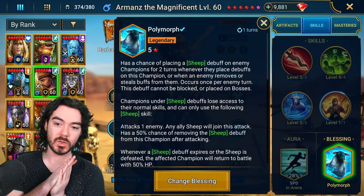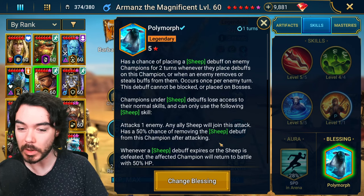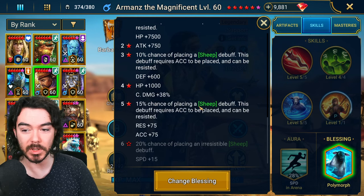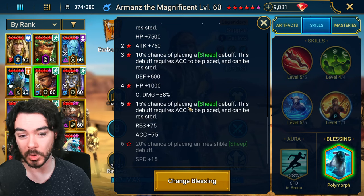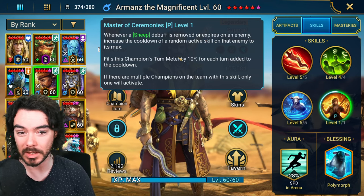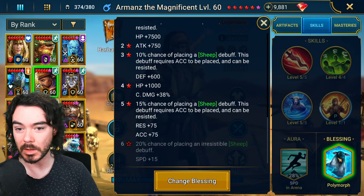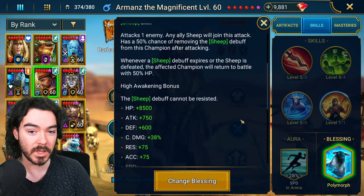Let's talk about the Blessing. I think there are probably three main options. Option number one, which is a good all-round option, is Polymorph. With the five-star Blessing, you have a 15% chance to put out Sheep whenever he is debuffed or has his buff stripped, which is pretty nice. The Polymorph interacts with his passive, so when they come out of Sheep it will increase one of their cooldowns and fill his turn meter — nice synergy. Because he is the aura lead, you want Polymorph high up in your team so you can Polymorph champions early when they try to debuff, and it actually interrupts their skills, protecting the back of your team from debuffs or buff strips.